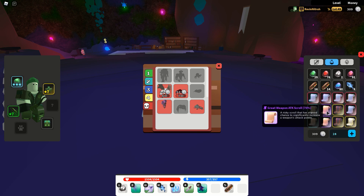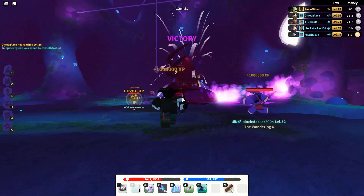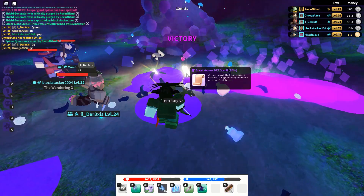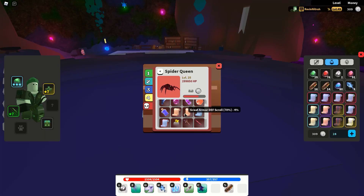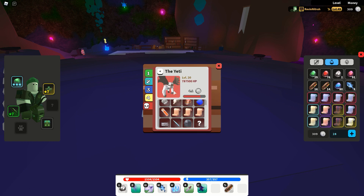For great scrolls — great weapon and great defense — you can get those from Spider Queen. If you deal enough damage to her, she'll drop around 1 to 3 each run. The attack scroll has a 5% drop rate and the defense scroll has a 4% drop rate. Then for the great headgear scroll, you can obtain it from the yeti boss, which spawns every hour. He has a 2.5% chance of dropping it.